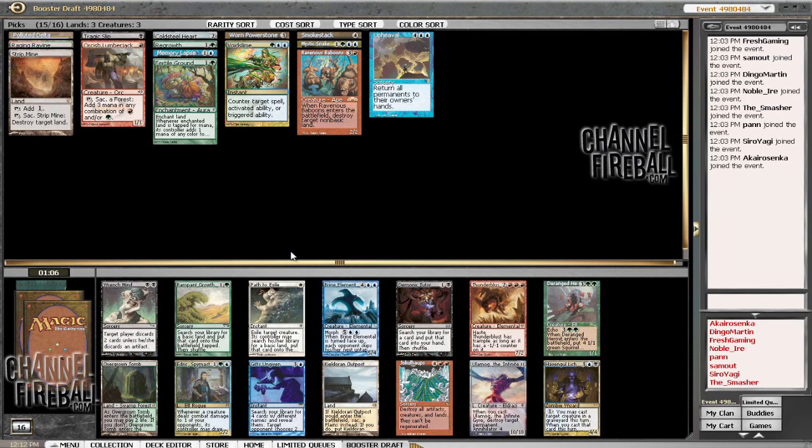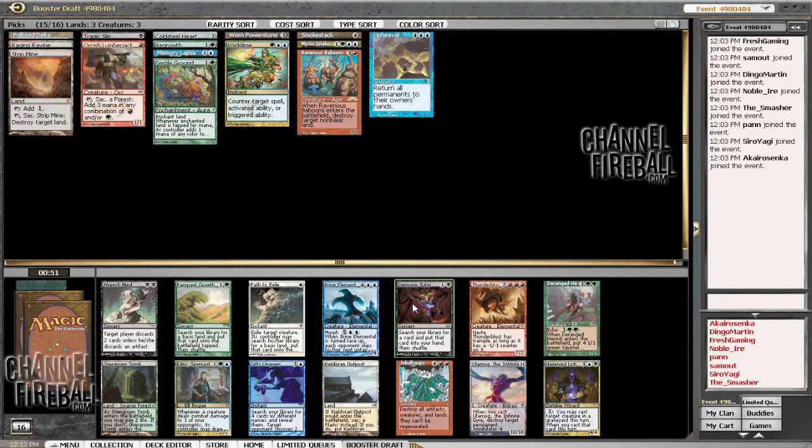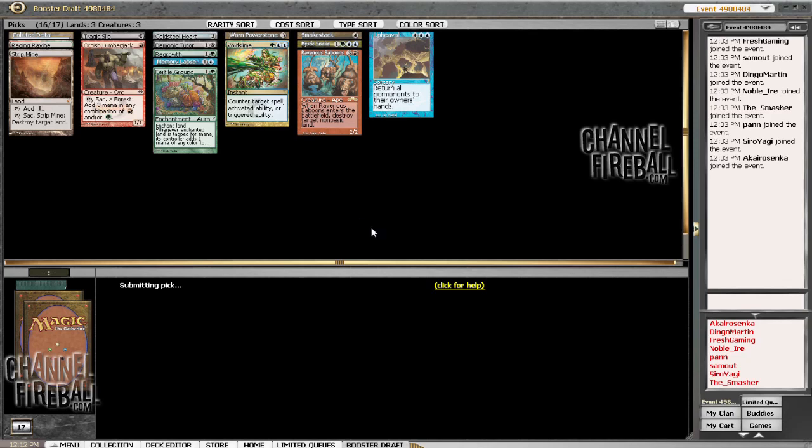There's an Ulamog to consider. Jokalhaups is kind of cool — it destroys tons of stuff, but doesn't kill Planeswalkers, so you could have Planeswalker-Jokalhaups control. It does blow up our artifact mana though. I think we're going to pick Demonic Tutor — we can splash it off Fertile Ground, Cold Steel Heart, and Delta. It's too bad that the Regrowth is passing here, but I like me a Demonic Tutor.